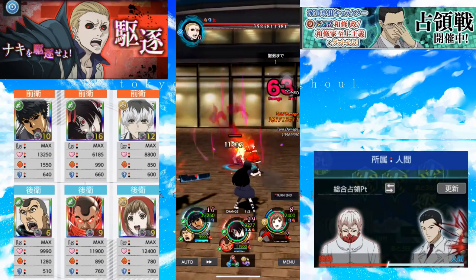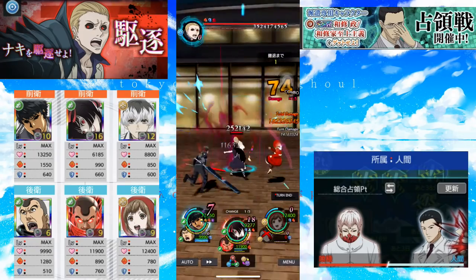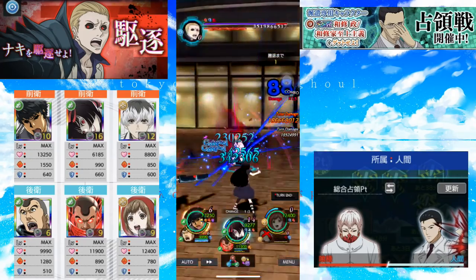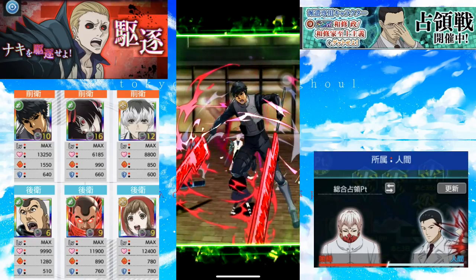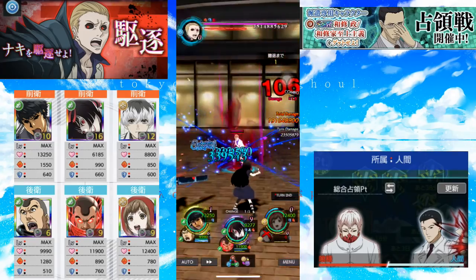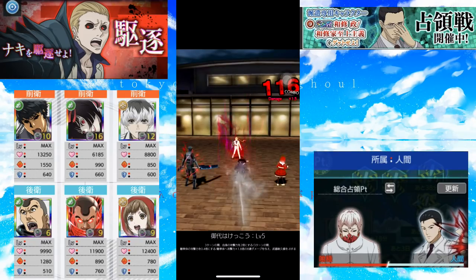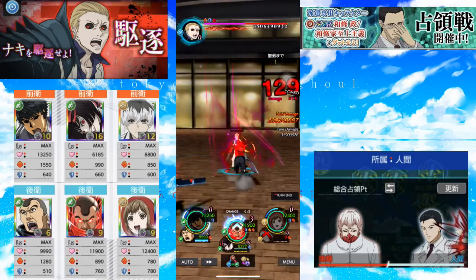Let's see if we can get Hinami's skill — I don't think so. Anyway, I don't need a healer now. Let's do this. Okay, Juzo gets it — there you go. His skill charge is not bad. And there you go, Shirohara — you are the last one.